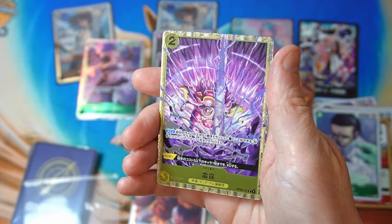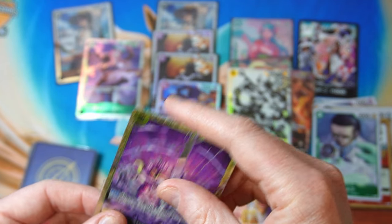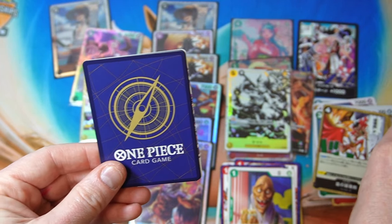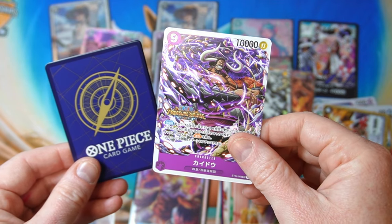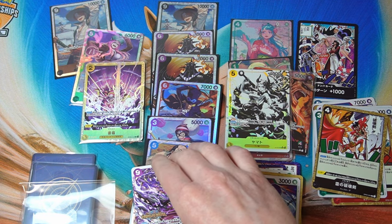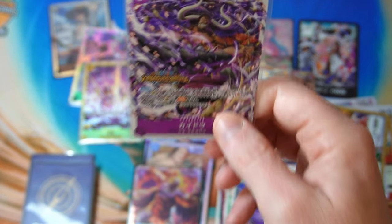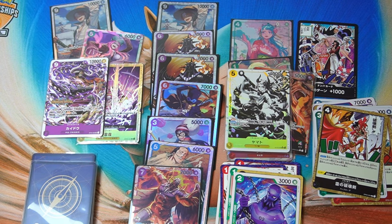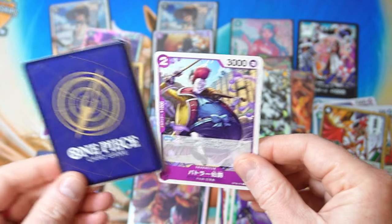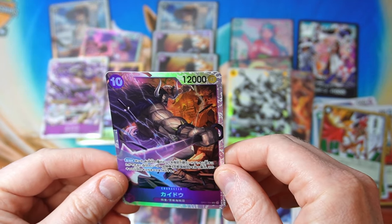Parallel common — I have got this one before, but that's actually a pretty good one as well, sick artwork. These 500 yen ones are quite nice, we're getting some good stuff. Let's continue that. Oh, it's a promo — that's cool! Common, common. All right, so we got a nice Kaido promo card. What's the deal with this? It says parallel, not parallel SR promo — that's very nice. Let's keep that kind of good fortune going, I like that.